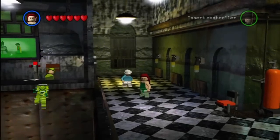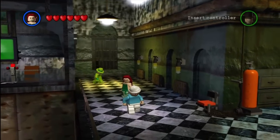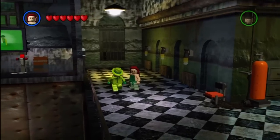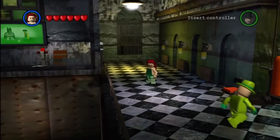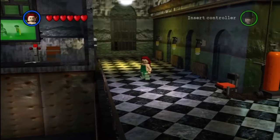Alrighty, what is going on everybody? My name is Blitzwing, and of course welcome back to another episode of the Lego Batman video game. Today we're going to be taking on our second post-game exclusive level — these levels are unlocked only once you've collected all the mini-kits for both villains and heroes.